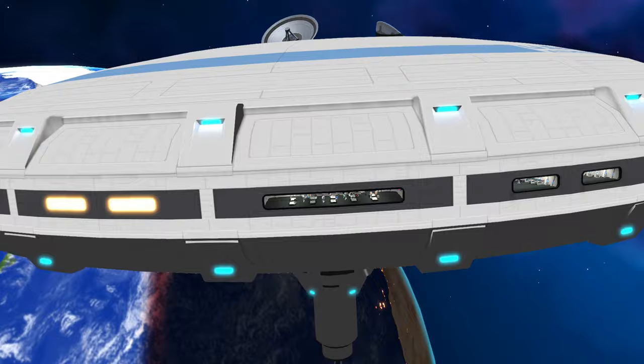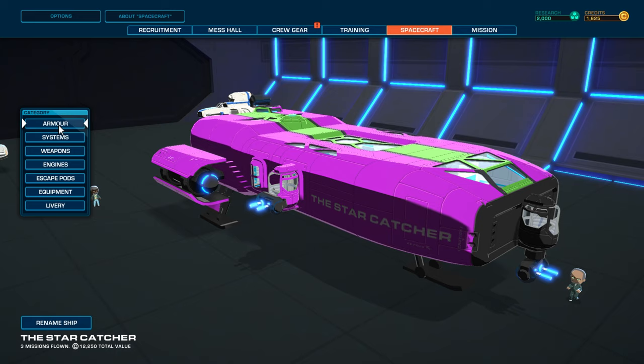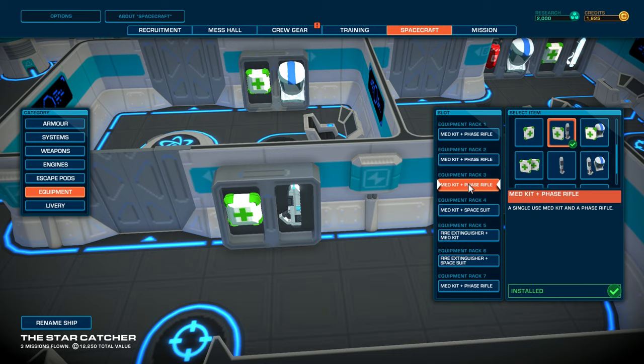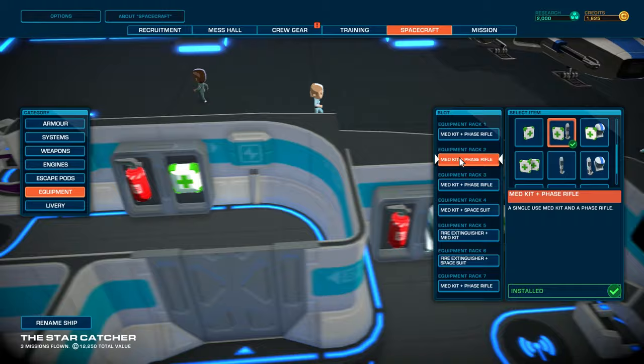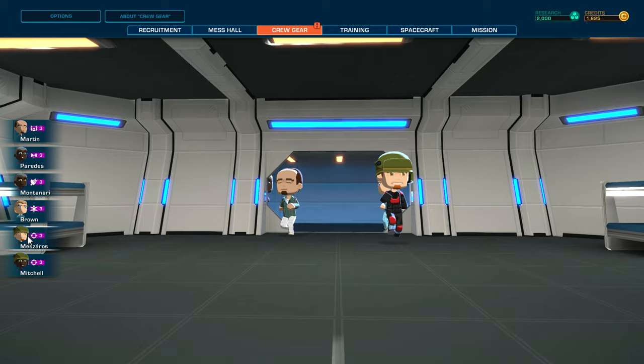Hey guys, welcome back — SimUK here, this is Space Crew. We're going straight back in where we left off. I want to come into the spacecraft and ideally upgrade our weapons, but I don't think I can. I'll just take a look at the equipment on board — we've got guns and weapons everywhere, one fire extinguisher at the front, and two astronaut suits so we can go out and fix the engines.